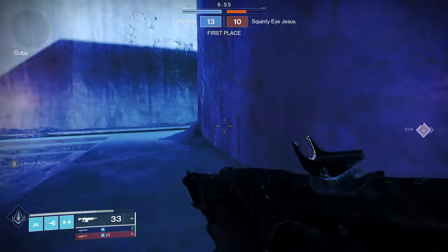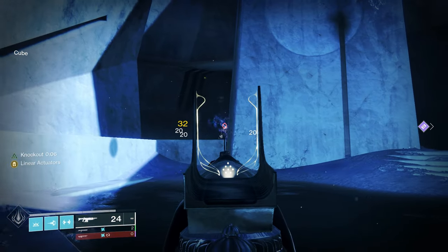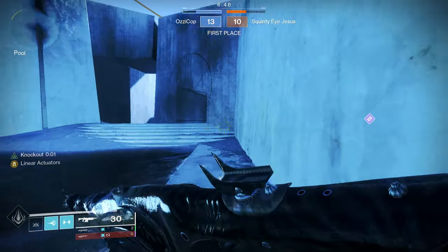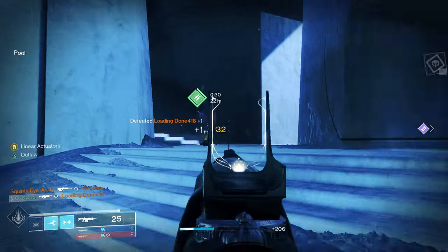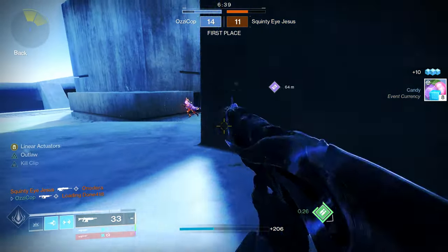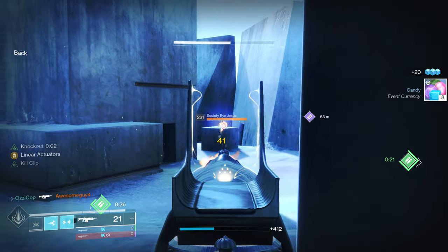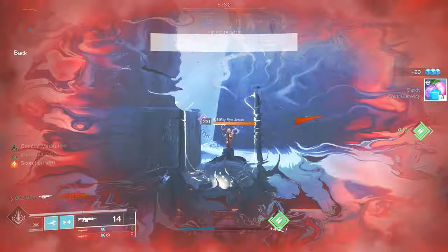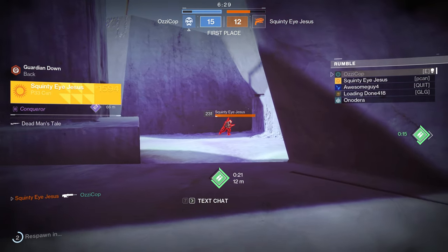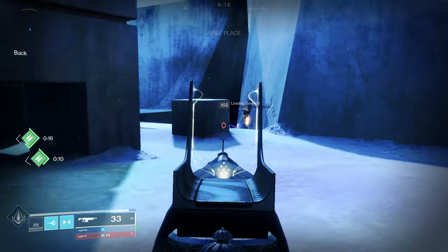That guy is tweaking - he walked into my grenade. Yeah, you're just not getting out of that situation. Can I get Kill Clip on somebody? Nice. I'll challenge this guy. When he challenges me, I couldn't hit him behind that box, and then he just threw a grenade and slid out on me. The audacity on that guy - I can't even lie.